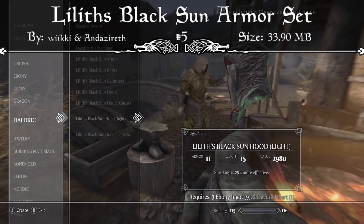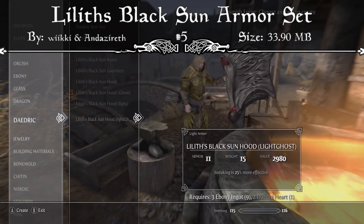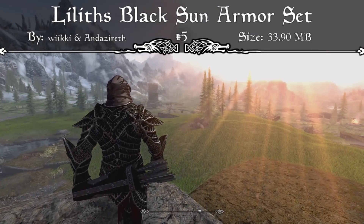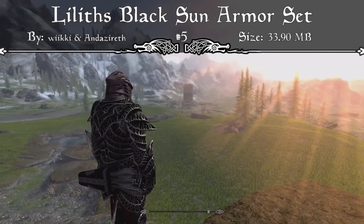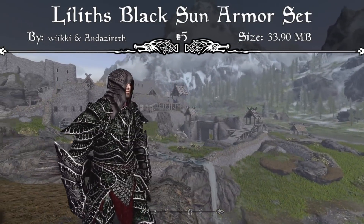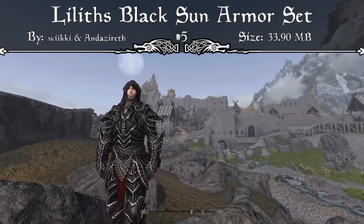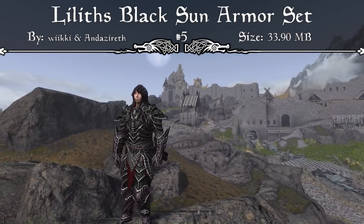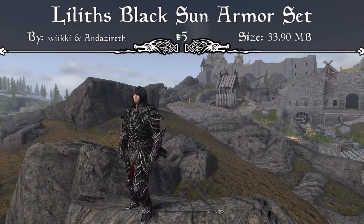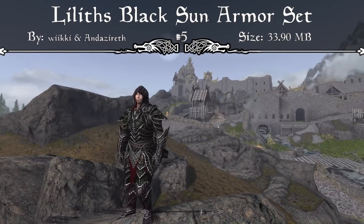You can craft a whole bunch of different hoods — there's a light armor version, a ghost version, and a heavy armor version. The ghost version makes it so your entire face disappears; you can see right through your character. I think that's a really cool aspect of having this hood. Not allowing the enemy to see who is actually killing them will make you way more intimidating in battle, and the light armor and ghost version also come with an extra enchantment.